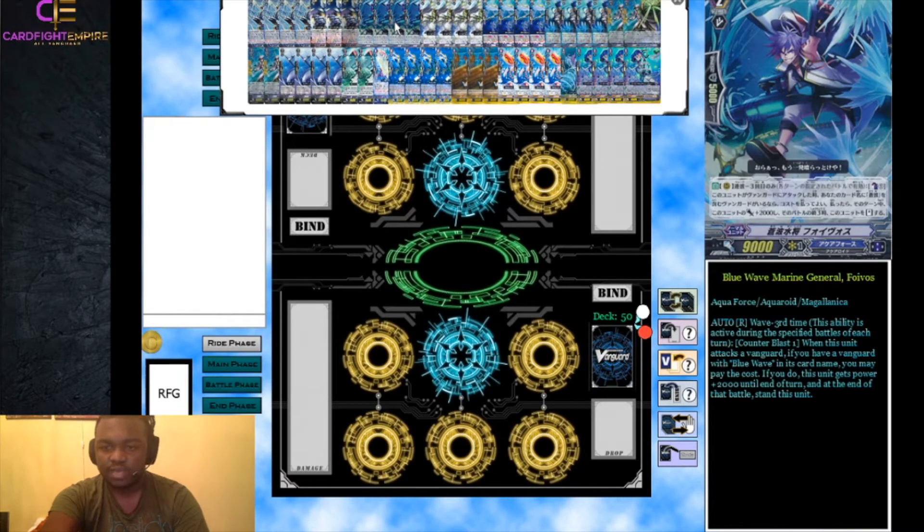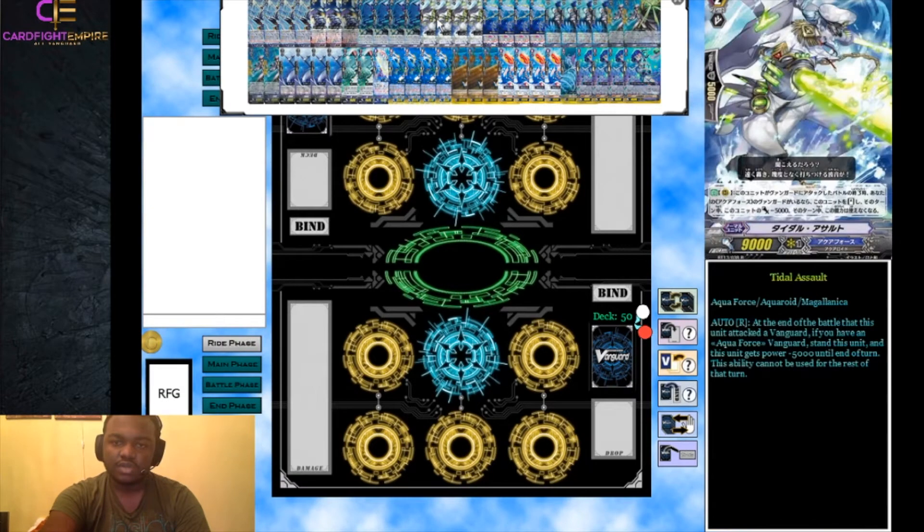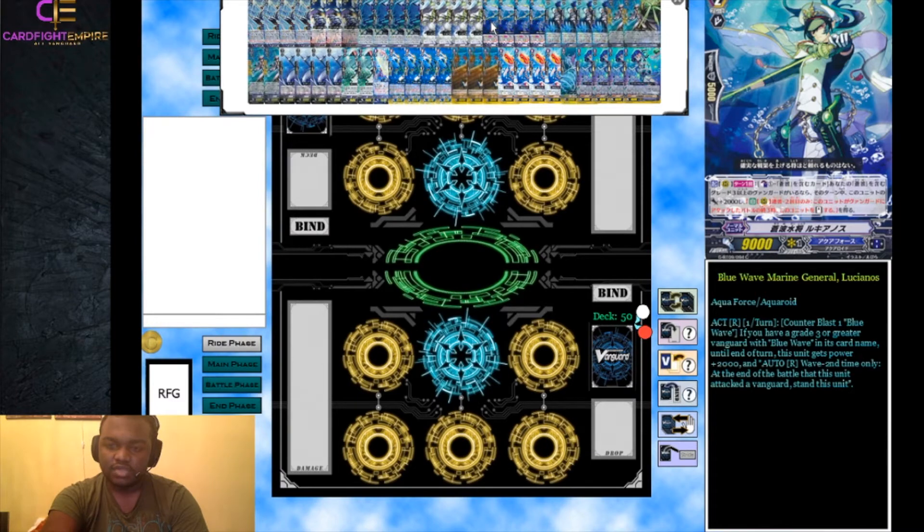Foivos has a Wave 3 ability: during the third battle, when this unit attacks a vanguard and you have a vanguard with Blue Wave in its name, you counter blast 1 and this unit gets plus 2,000 power, then at the end of that battle this unit stands. It's a very good version of Title Assault for Blue Waves. Title Assault restands at the end of the battle it attacked a vanguard but loses 5,000 power — sometimes the columns get really weak. It's also not a Blue Wave, which sometimes hurts synergy.